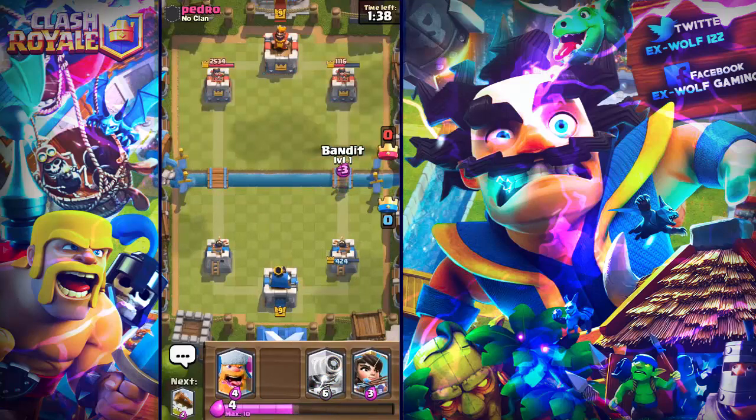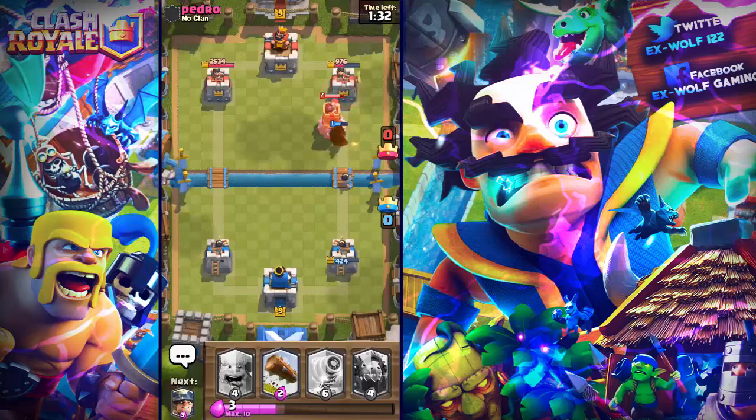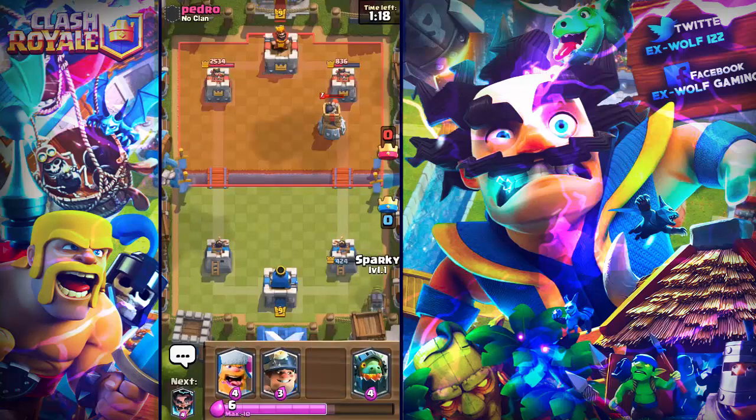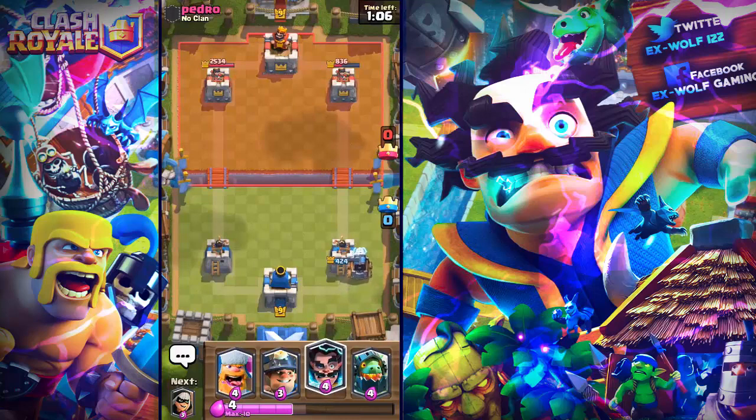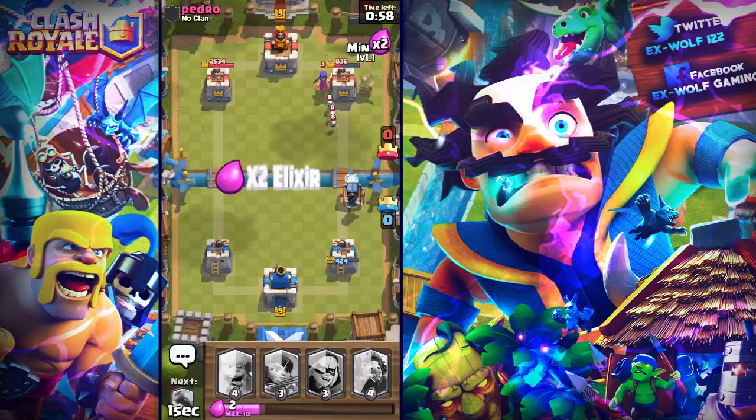Let's see — I will put my bandit down, see if we can do any damage with this, and I'll put my princess as well. Oh, the bandit didn't do his charge. Okay, the log is in — take out all those skeletons and take a bunch of damage off that bomb tower. I do need to get my miner in, but I'll put my spiker down in case he puts elite barbs. I'll put my electro wizard down with that, and I think I might have to get my miner in for distraction so we can take out that witch pretty easily.